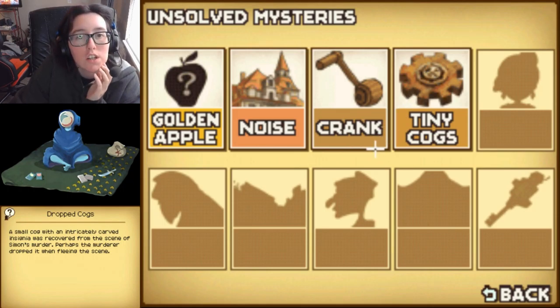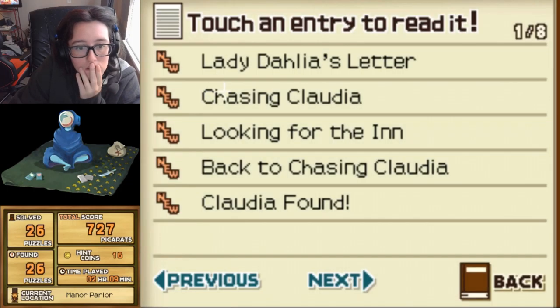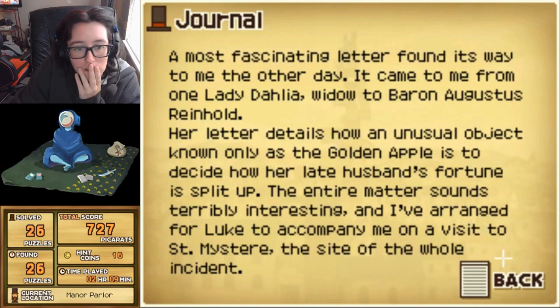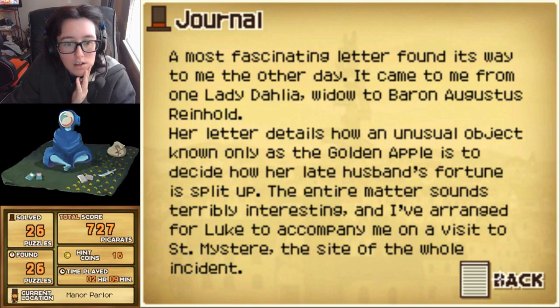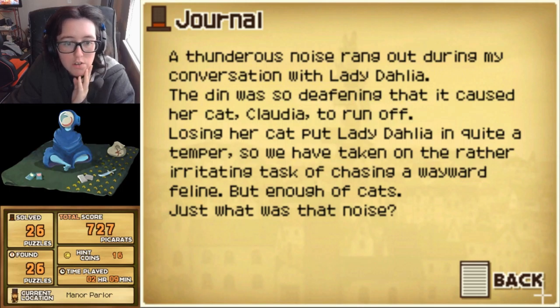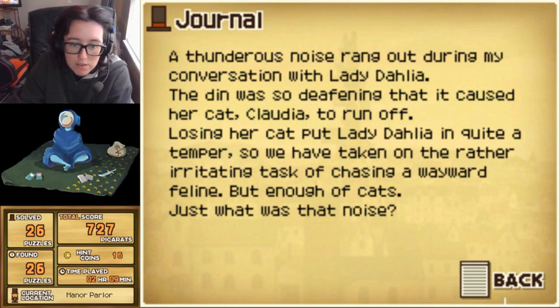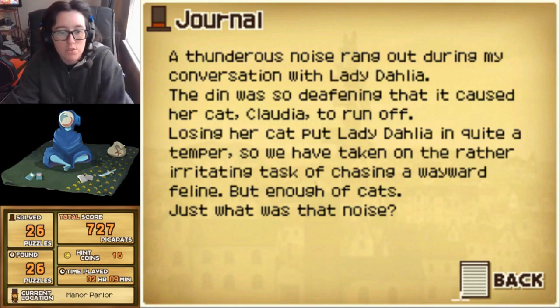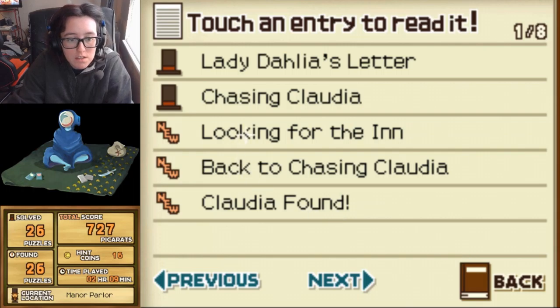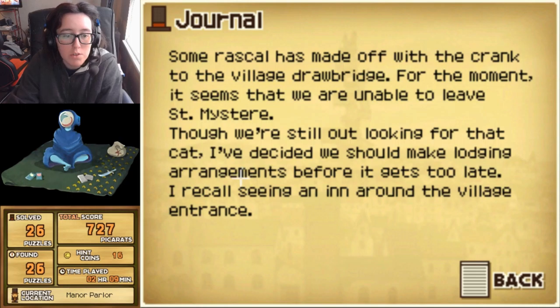A small cog with an intricately carved insignia was recovered from the scene of Simon's murder. Perhaps the murderer dropped it when fleeing the scene. The thunderous noise rang out during the conversation with Lady Dahlia. The din was so deafening that it caused her cat Claudia to run off. We have taken on the rather irritating task of chasing a wayward feline. Just what was that noise? Some rascals made off with the crank to the village drawbridge. For the moment, it seems we're unable to leave St. Mystery.